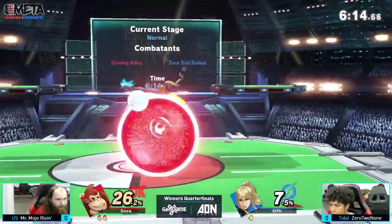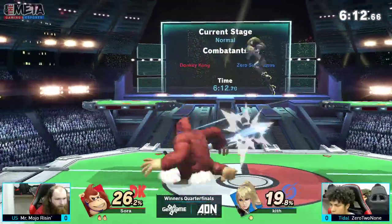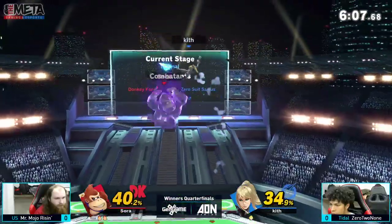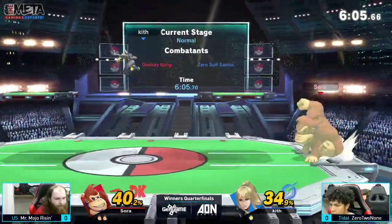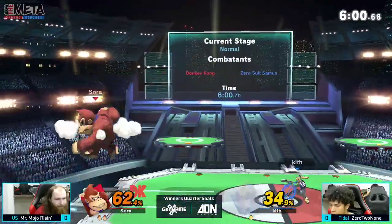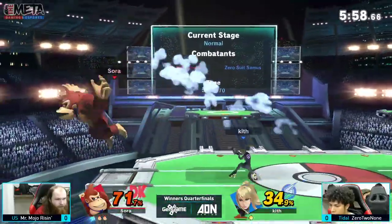It went to game three, last hit. Mojo — we're both aggressive players, but he just takes it to another level. His training partner is Ippo, of course — they're on the same team. Those two are rushdown fiends.